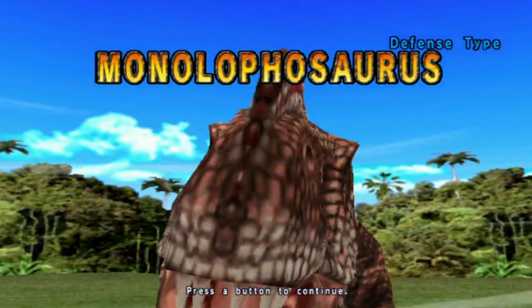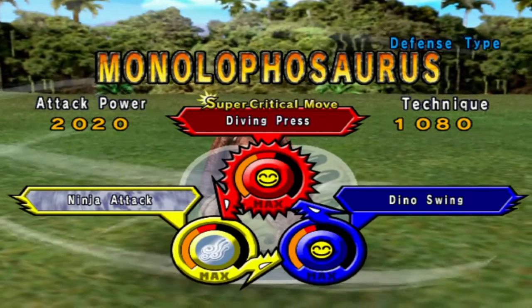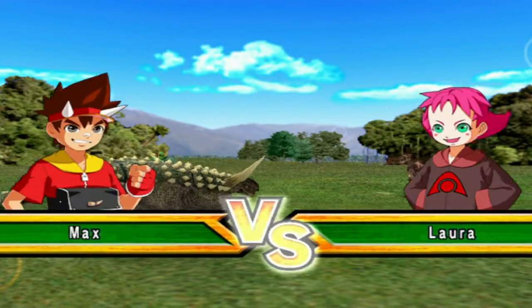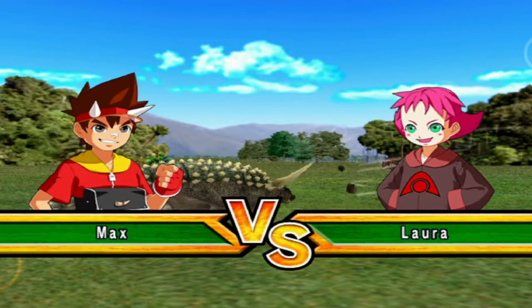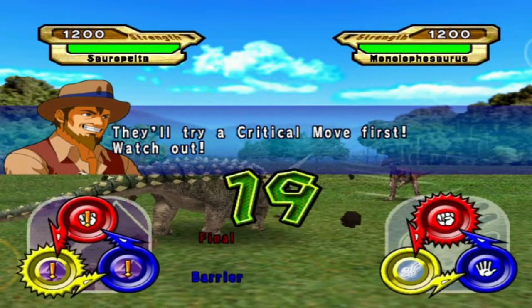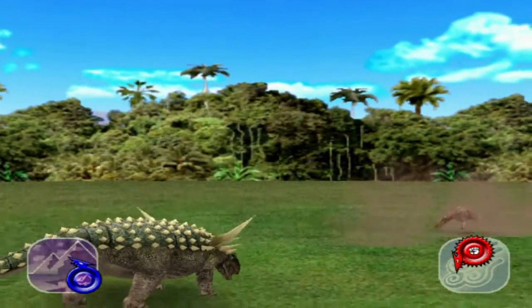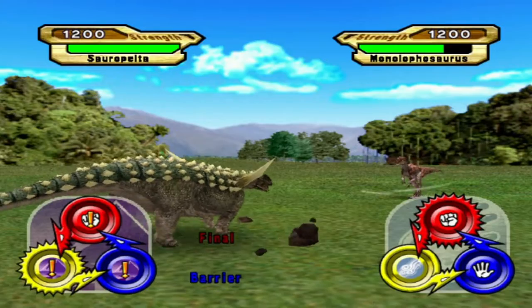Ooh, up against a Monolophosaurus. There, we've got a Diving Press, Dino Swing, and Ninja Attack. Okay. What's that smile she's pulling? Oh, we'll lean out. Whoosh. Aw, pants damage.